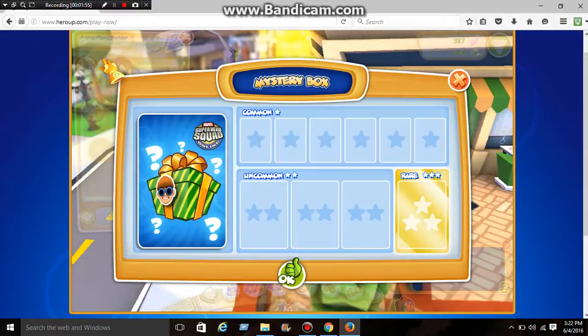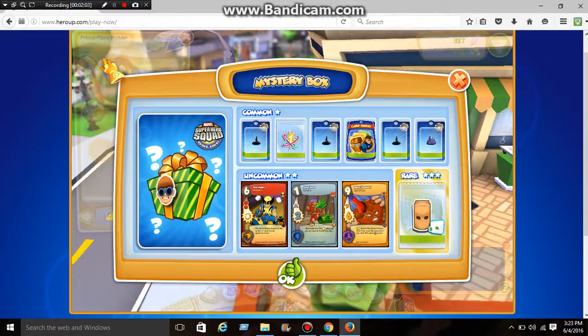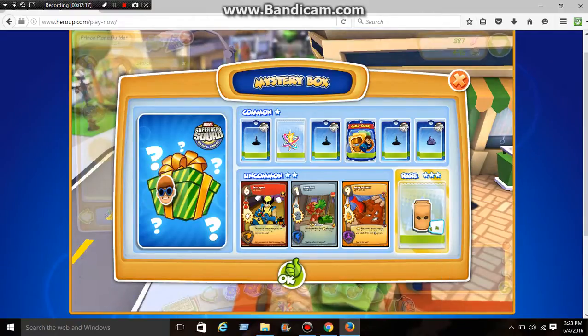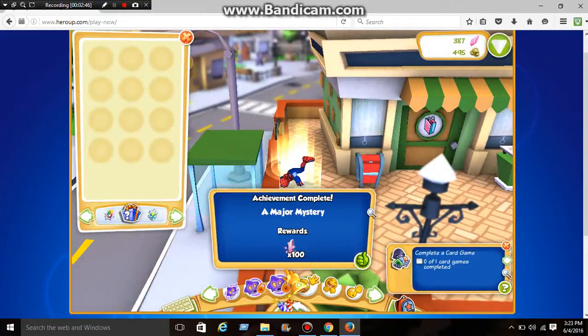Alright, time to open up this mystery box — hopefully we get Dr. Octopus. I actually want a villain. We got a symbiote — three symbiotes! That's not bad, I actually like that prize. It's the bag that Spider-Man wears when he's in the Fantastic Four — Bombastic Bag-Man. He's Spider-Man wearing a Fantastic Four outfit. So secretly, Spider-Man is in the Fantastic Four. See the guy wearing a bag over his head? That's Bombastic Bag-Man, also known as Spider-Man. With these, any hero I want I can dress up as Bombastic Bag-Man. I think I have eight of those now.